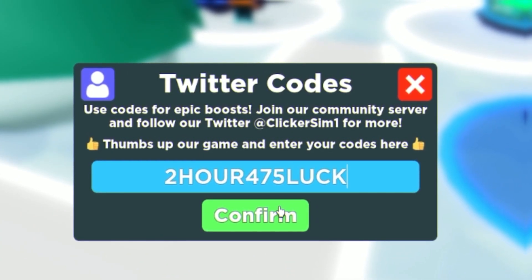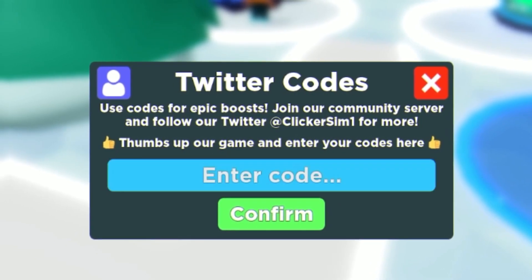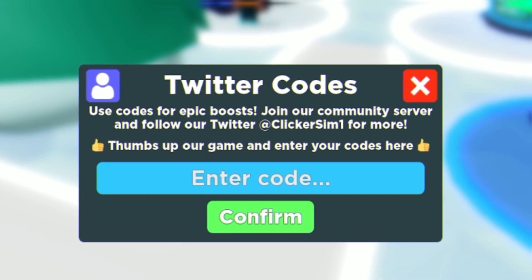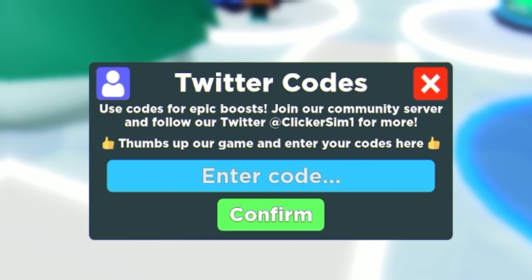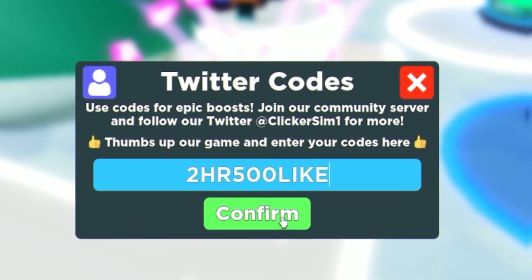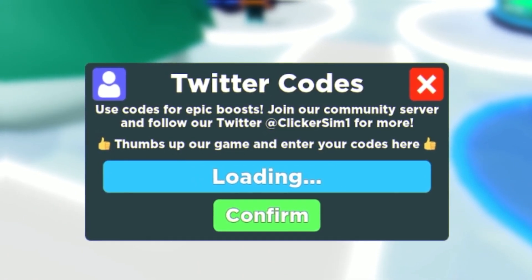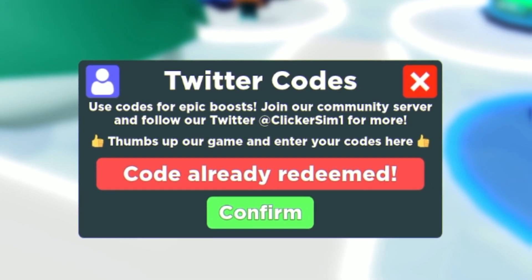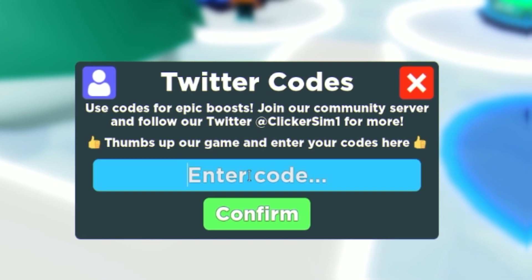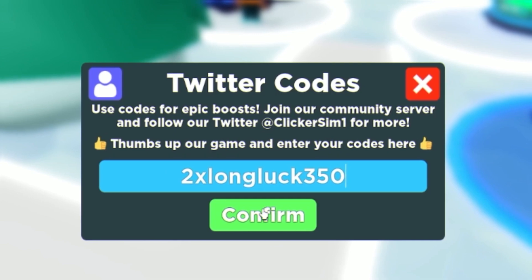That one gives 475 luck over here guys. Also, keep in mind, by the time I am uploading this video, there will be a new working code. If you guys want to see that code, you can access all working Clicker Simulator codes on rblxcodes.com. Anyway, next it's going to be the code 500like. Then guys, we have code lucky5000 over here. Redeem that code right now. Next on the list, it's going to be the code 400doubleluck. Then guys, redeem the code lucky21. For our next code on the list, we have code 2xlongluck350.